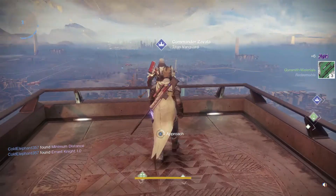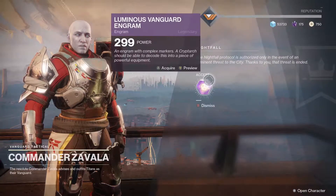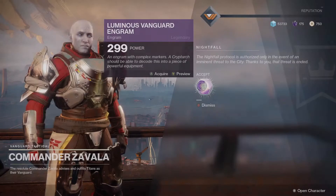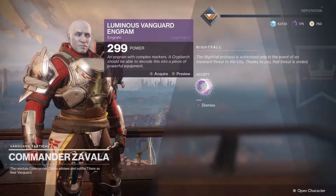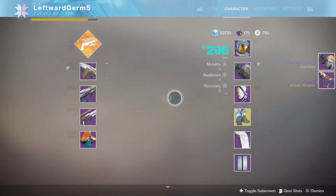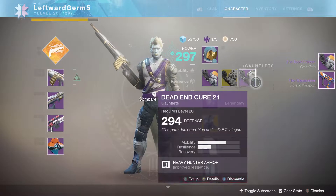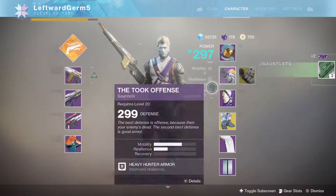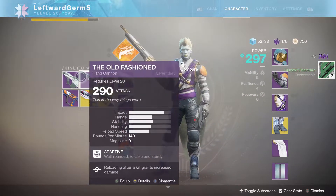These powerful gear engrams are what's going to give us the most possible loot. Let's talk to Zavala. Let's see if we can get something really good out of this 299 - hopefully we'll get an exotic, fingers crossed. Okay that's fine - 299 gauntlet, I'm happy about that because I can get rid of the old one. And a machine gun - I'll take it, that's not bad.